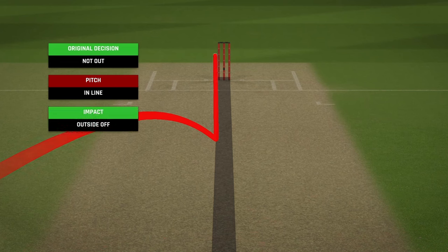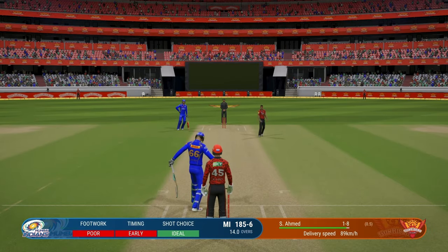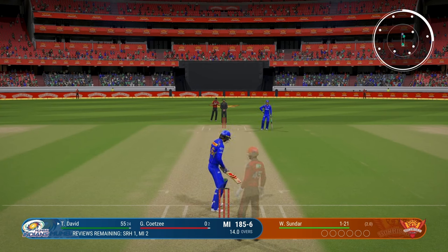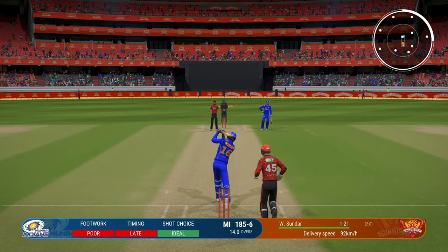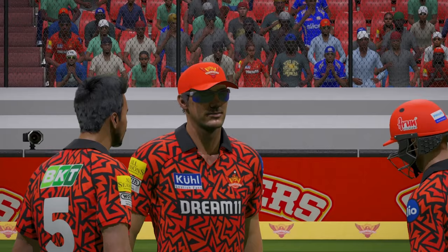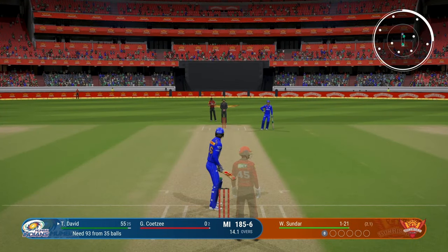The impact is outside off so it doesn't matter. Tosses it up — so close to the leg stump and once again spins away. I want some pace on the ball — they're just going to bowl these super slow deliveries and then one that is much quicker than usual, and those deliveries usually get you bowled or LBW. 93 needed off 35 balls, six overs left — one big over where we hit four sixes, that would be good.